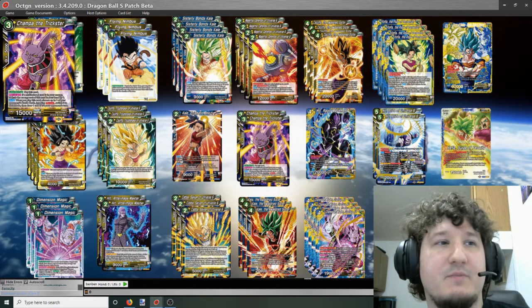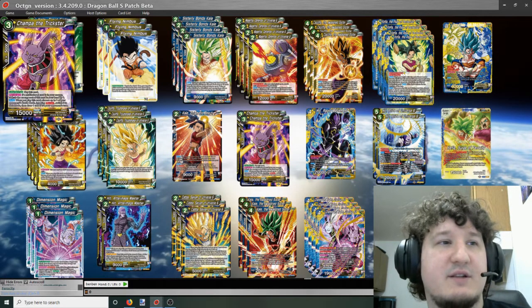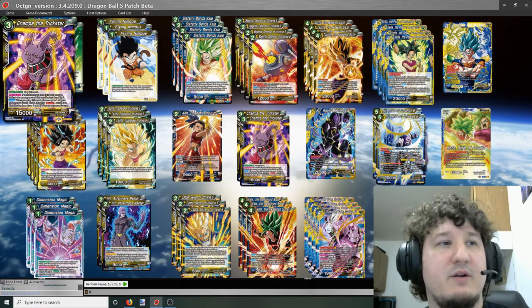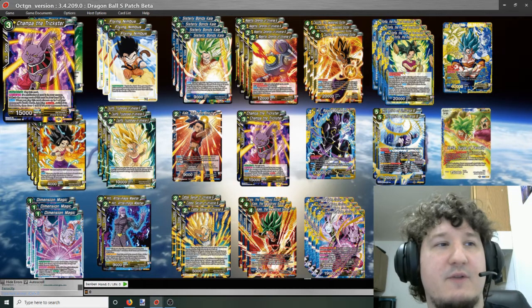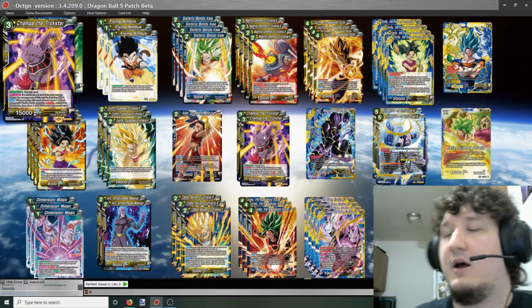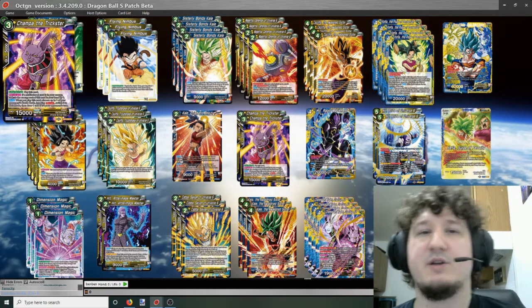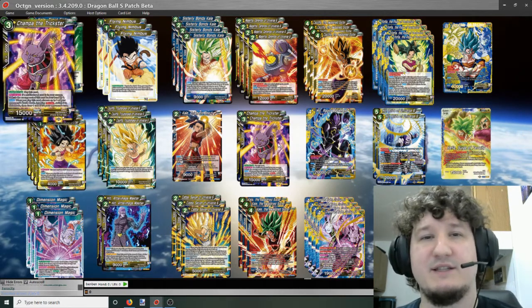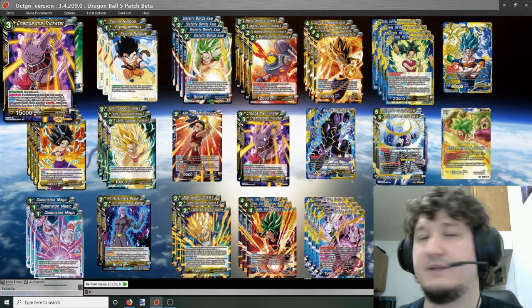Two Choppa the Trickster: if a multicolored card is in your energy, reduce the energy cost of this card in your hand by 1. When you play this card, choose up to one of your opponent's battle cards ignoring barrier and switch it to rest mode, then draw one card if it's your opponent's turn. This is a utility card — we're going to use it against decks that are trying to finish us in one turn, and it's very good against things like Kaioken Goku 7-drop and certain ultimates.